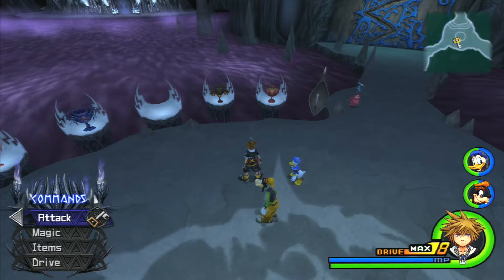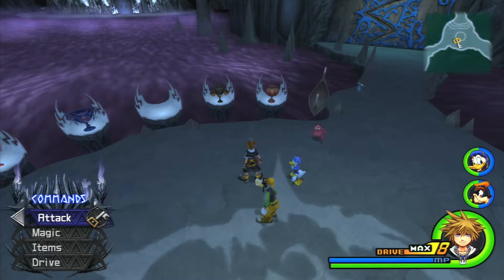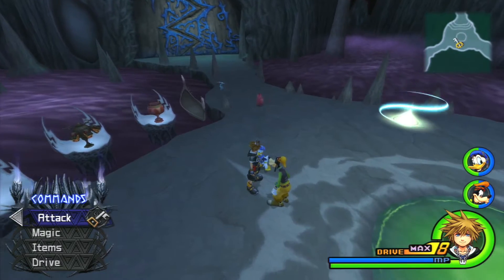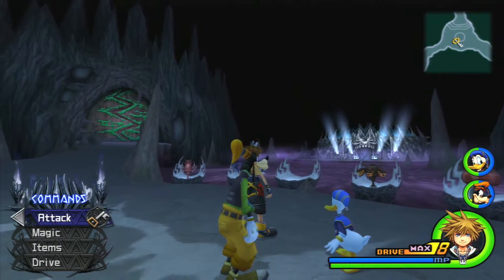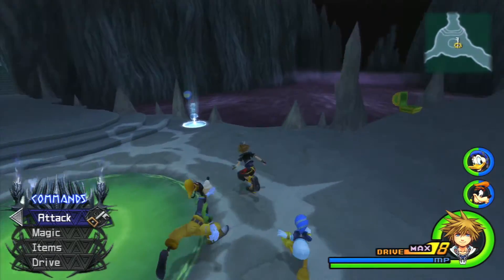What I think happened is that maybe those enemies don't spawn here after a certain point. They just disappeared. But they're in Halloweentown, so that's where we're going to head off to next, because now we can get two things there. I'm fairly certain we're going to get two things there.